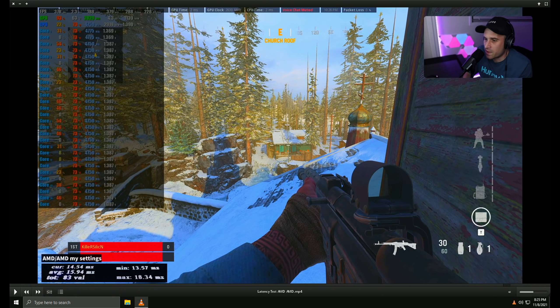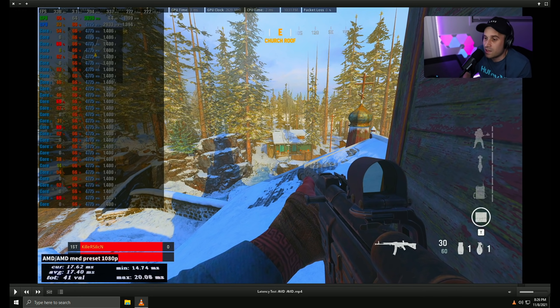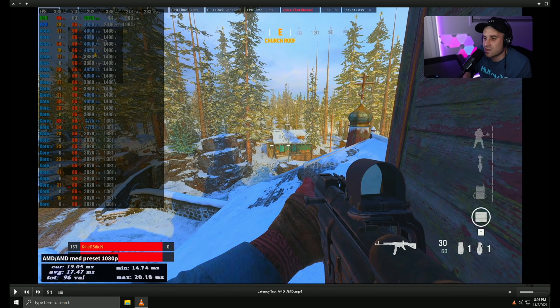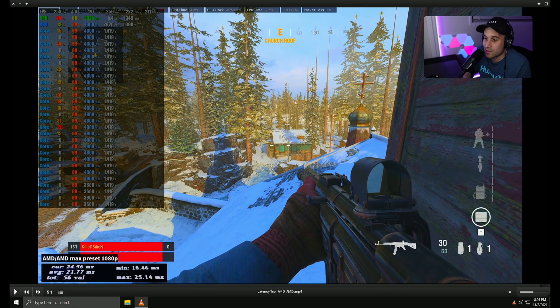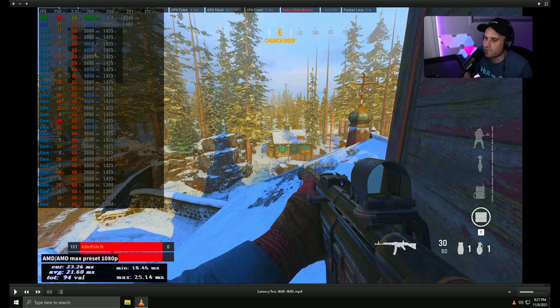Testing my recommended settings — 1080p but with textures high, anisotropic filtering high, and view distance quality high — and then a medium preset with everything medium, and then ultra preset with everything ultra, just so you can see how it scales. It really comes down to your card, GPU usage, and FPS at the end of the day. Medium preset — latency went up similar to our 1440p low results, at 17.47 milliseconds. And absolutely everything cranked up to max at 1080p — we're getting about 21.64 milliseconds. You are putting yourself at a disadvantage playing at complete max settings.